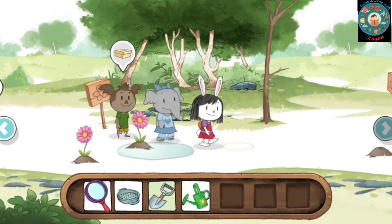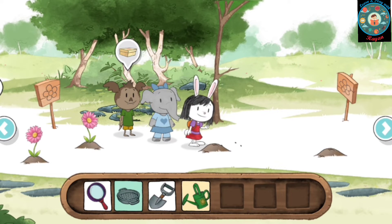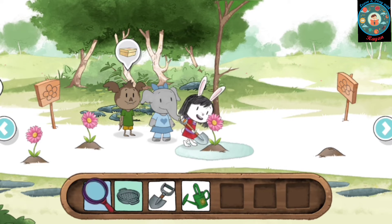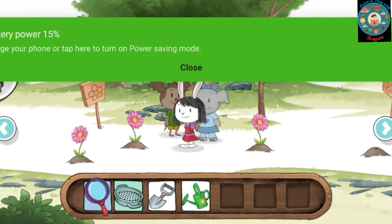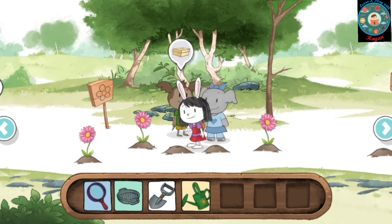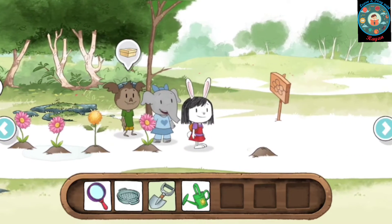I see you have a shovel. Try using it to make a new pile of dirt in the garden. Great! Look — you grew a flower! With the shovel and watering can, you can grow flowers anywhere you'd like. Take a look around and see if you can find a yellow flower. There's the yellow flower! Try using the magnifying glass to take a closer look.